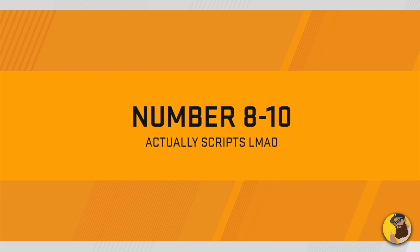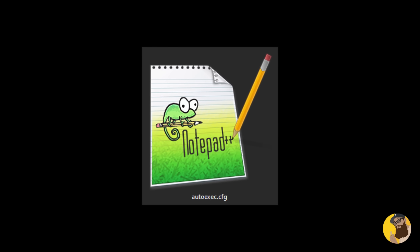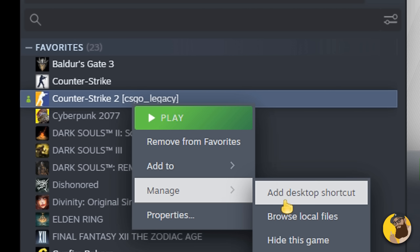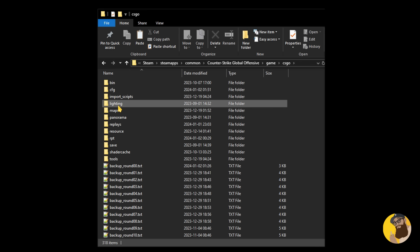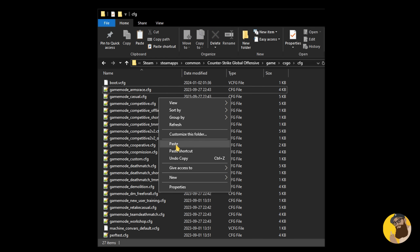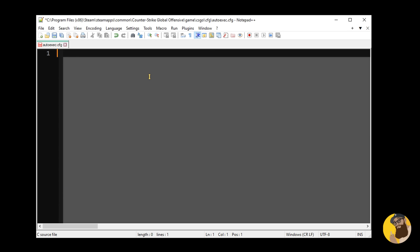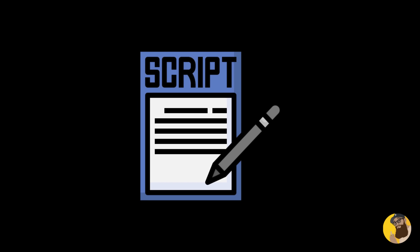The next three commands are actually scripts, but you will need an autoexec file to make them load each time you restart the game. Go to Steam, right-click CS2, go to Manage, Browse Local Files, click on the folder Game, then inside Game go to csgo, then cfg. Here, copy the file game_mode_arms_race, rename it to autoexec, open it using Notepad, remove everything inside, and now you have a clean autoexec file. This is where we will put the next three in this list if you're planning on using them.